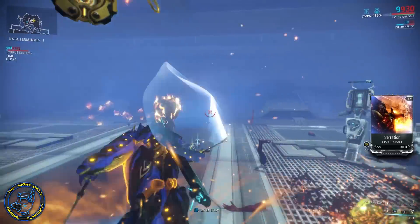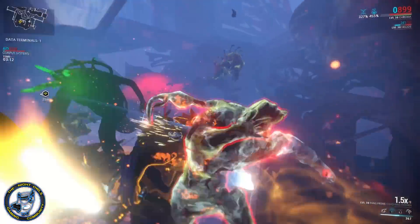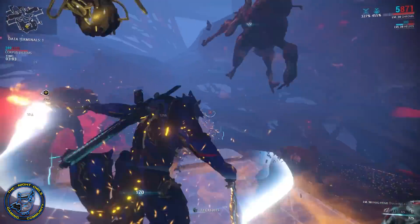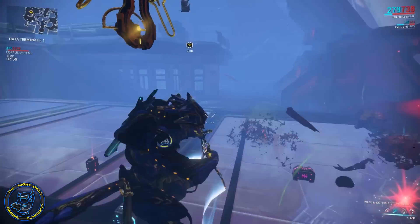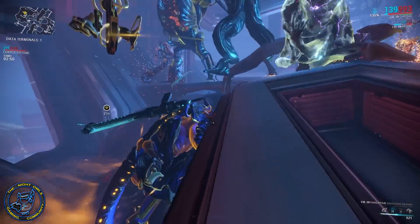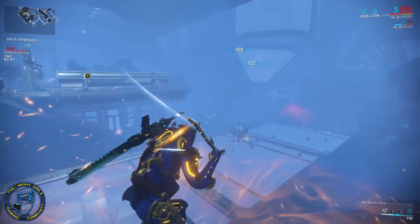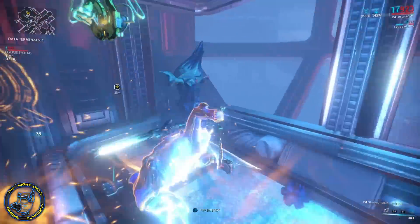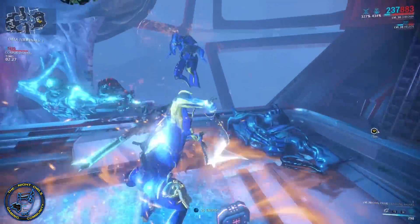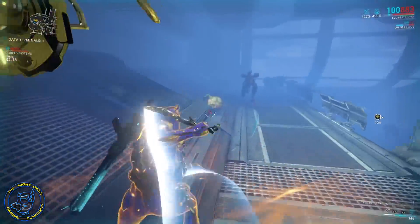With Effigy you've got to build in some efficiency, because you're draining energy. They've made sure that when Effigy is active, you cannot gain energy back through team energy restores or Energy Siphon. The only ways to regain energy are energy orbs, the Rage mod, Trinity's Energy Vampire, or Limbo's rift plane. Chroma is also immune to Eximus energy drains while Effigy is being channeled, which is actually pretty cool.